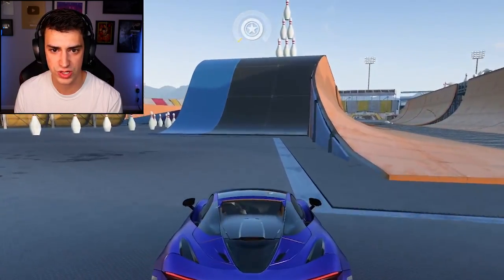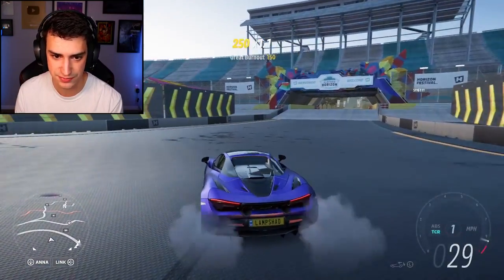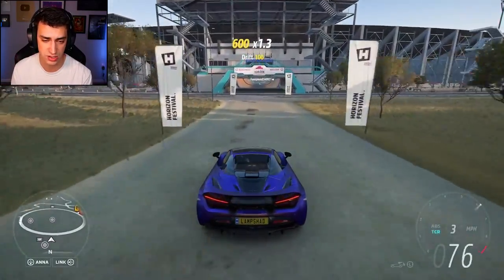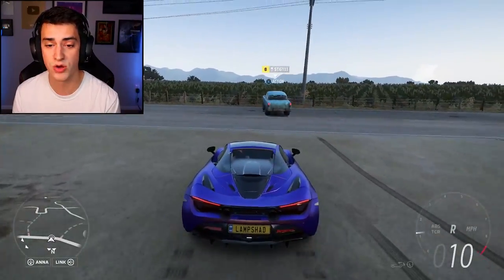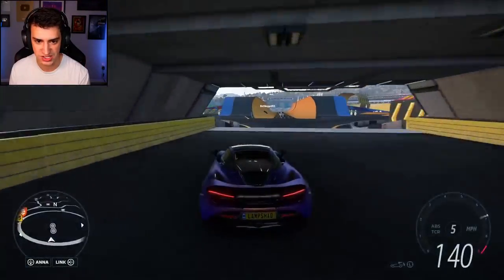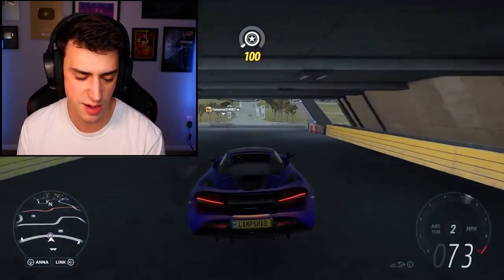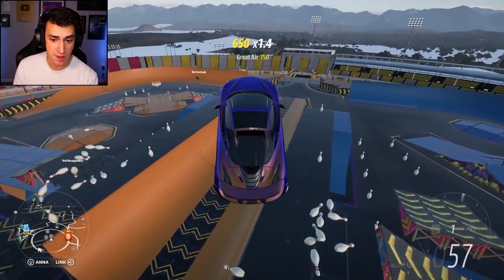Do you know how high the rolling ramp will launch you? Let's find out. I'm gonna hit 200 — that's my goal, going as fast as I possibly can. I think the other side has more of a runway and the rolling ramp is also on that side. 200 miles an hour, that's my goal — it is not happening. I missed the ramp, but did a cool front flip. I'll just go fast. Could I land in the half pipe potentially?